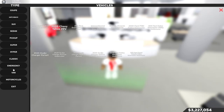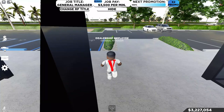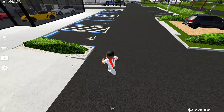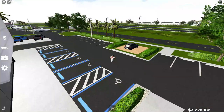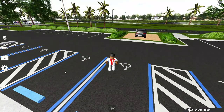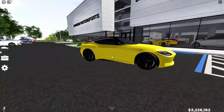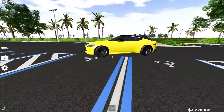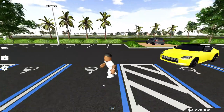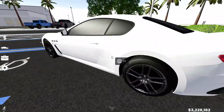I'm going to quickly spawn in all the new ones and show you guys, then we'll go over the map expansion. Look at this front area — I'm so happy this game is back to making banger updates. Here's the 400Z — this thing is really nice. I'm not going to start up the cars and go through full reviews; I'll just look at them and then drive around the map in a few different cars. This Maserati is looking clean though — I'm not gonna lie, this is actually nice.